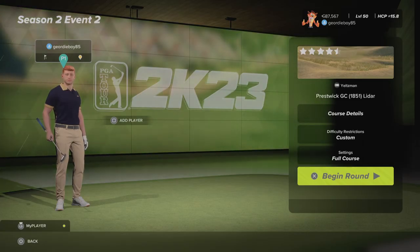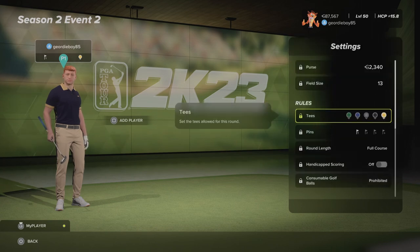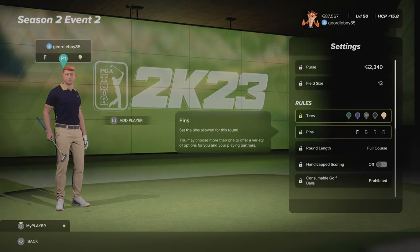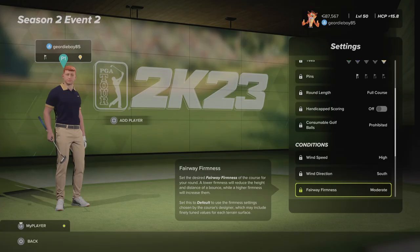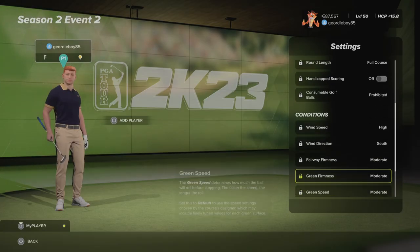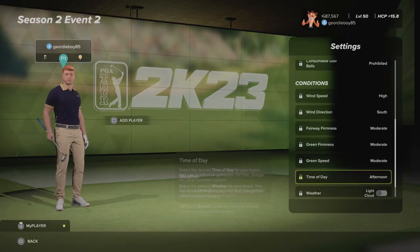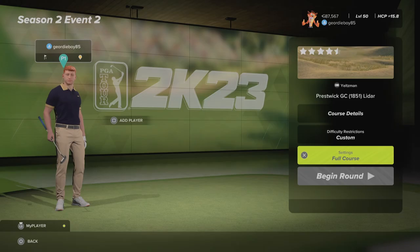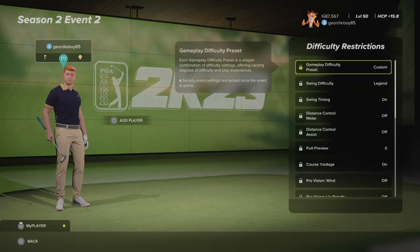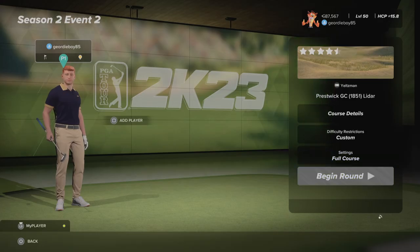Here's a brilliant LIDAR, creative RCRs. Let's get a look at the settings. Yellow tees, pin number 1, high winds coming from the south, moderate fairways, moderate green firmness and they're also set at moderate speeds. We're playing in the afternoon, bit of light cloud around. Crowd's on the course. Legend difficulty confirmed. Let's get into round number 1.